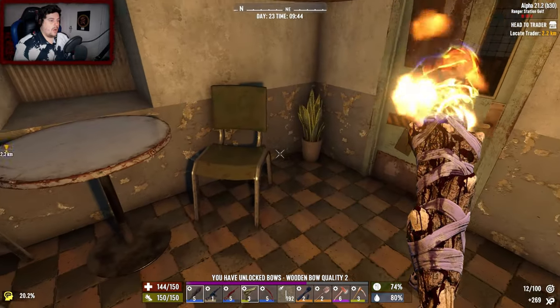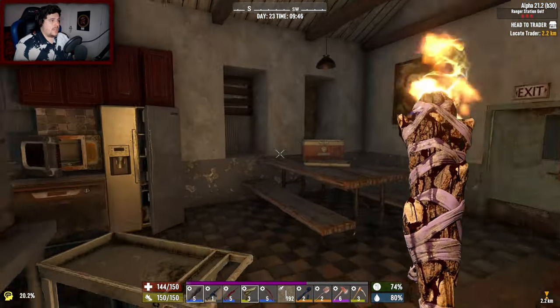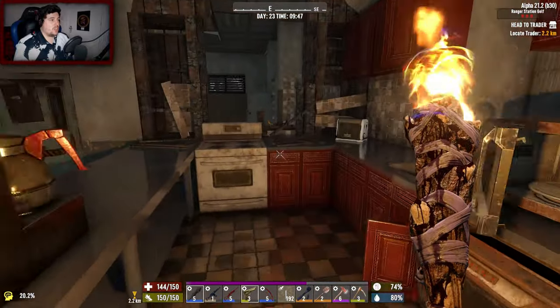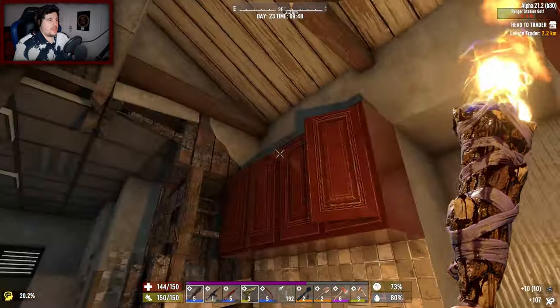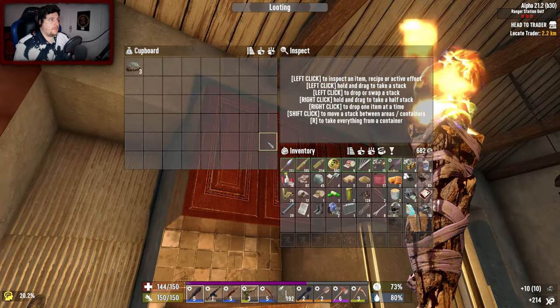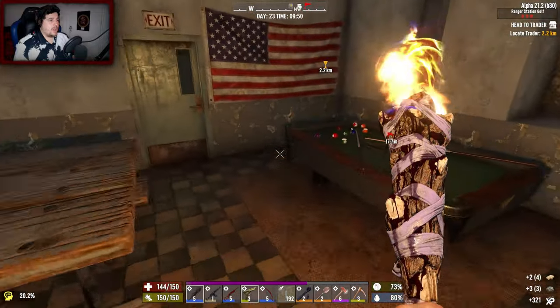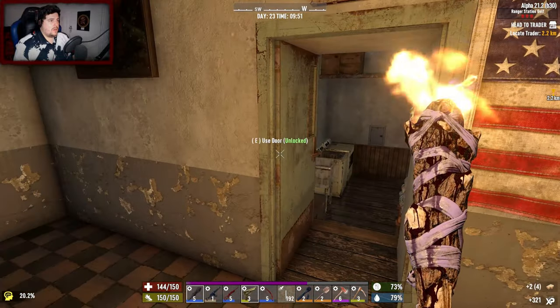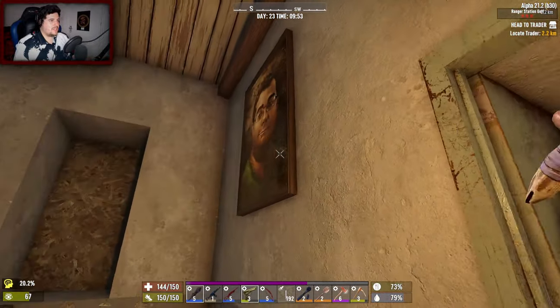Wooden bow quality two — wooden bows I can craft. I might have to do that. I'm still rocking a tier five primitive bow. Oh tier two — that's a very good jump in quality. So we do have some things to do when we get home — I think it's just a wooden bow for now. Is there anything else? I don't think so.